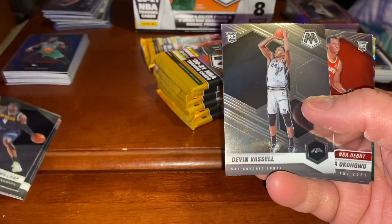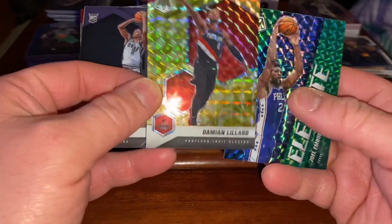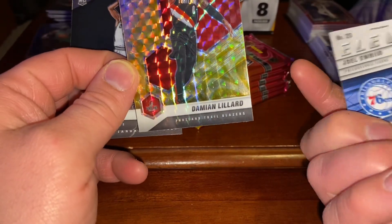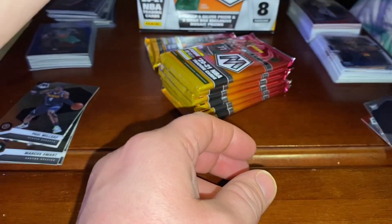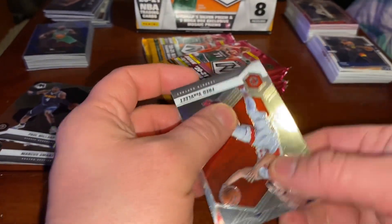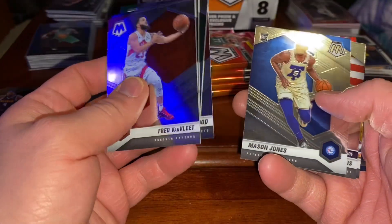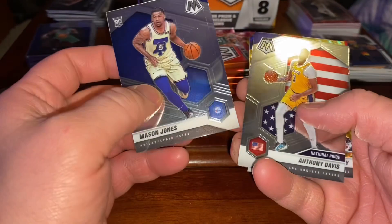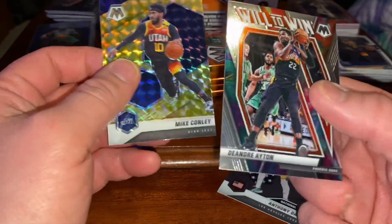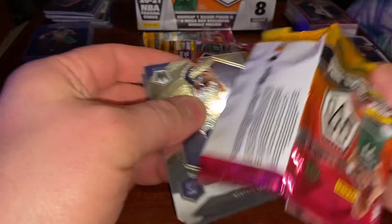Rookie. Damian Lillard right off the rip like that — come on. This is just Damian Lillard again, I'm getting sick of Dame. There's more of these cards and the more I think about it, the more I want a Deandre Ayton. If I don't pull a Deandre Ayton card, I will probably burn every single one of these cards — I'm serious. And then — there he is.